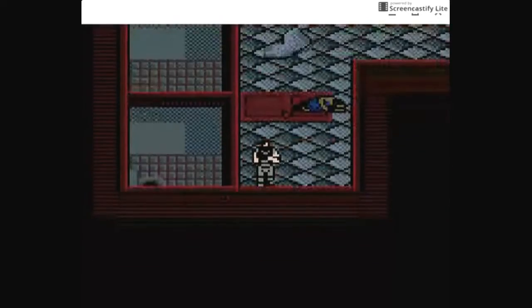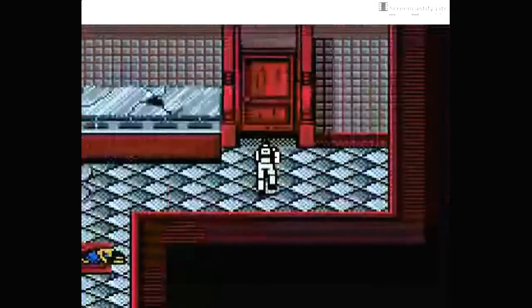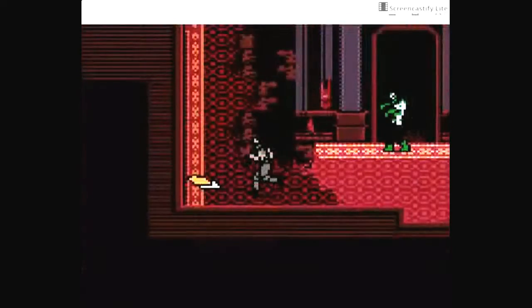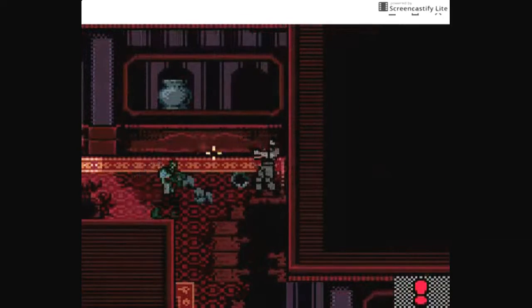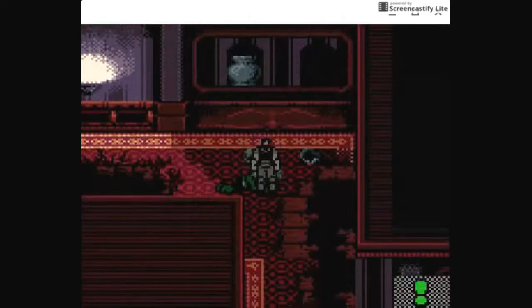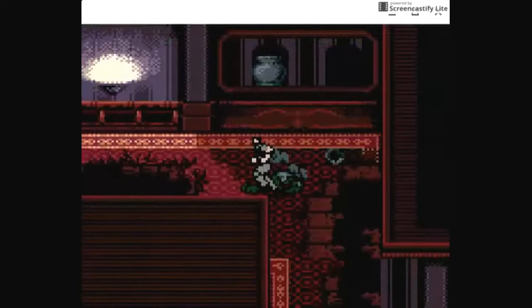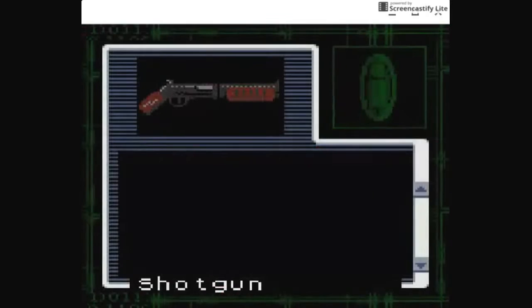Like the other Resident Evil games, and like that document just explained, you can suffer poisoning in this game, which can be a pain in the ass if I recall. I'm going to try to shoot this guy from a distance. So I got a key — some of the zombies carry items that are essential to progressing in the story, which is something I forgot.